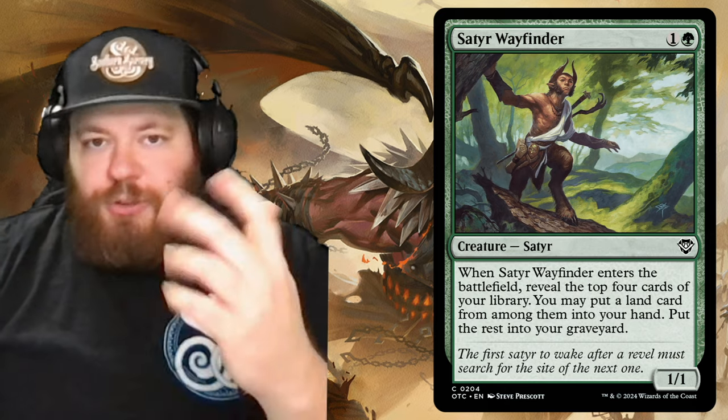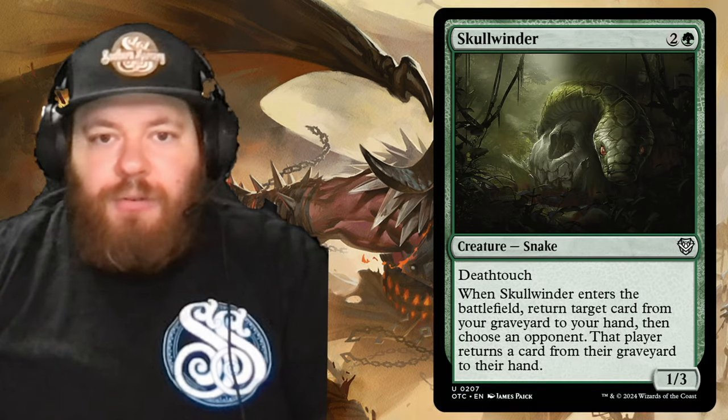Then we have Satyr Wayfinder — one and a green. When it enters the battlefield, reveal the top four cards of your library; you may put a land card from among them into your hand and put the rest into your graveyard. So it's on-theme: find a land, and hopefully put others into the graveyard.